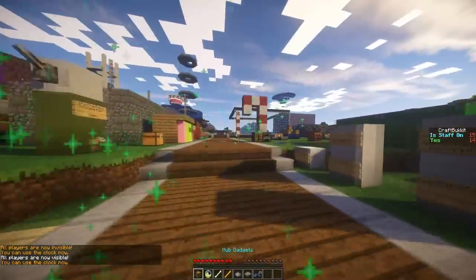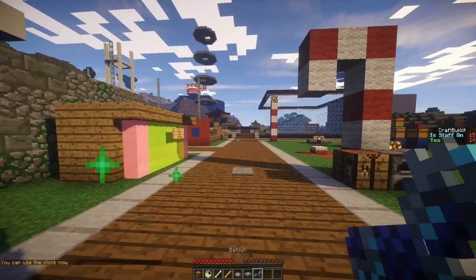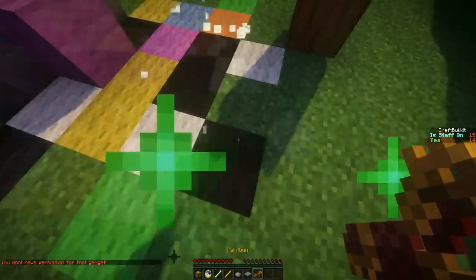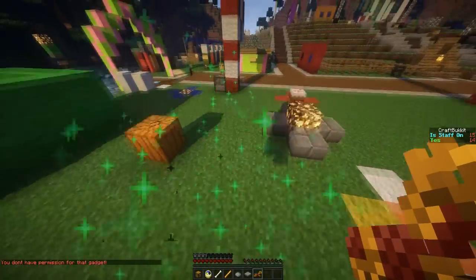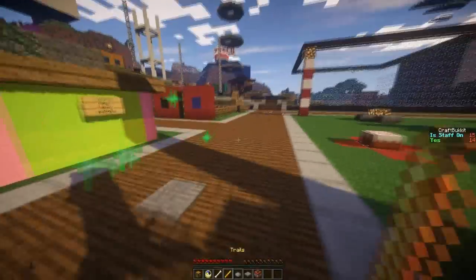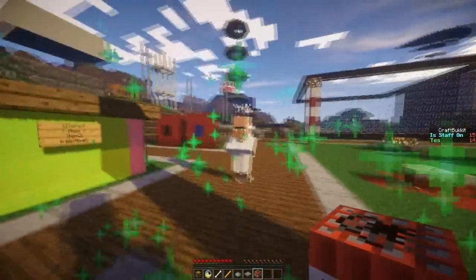Finally, gadgets. You've got the Bat Gun, which fires bats. You have the Paint Gun, which fires paint at the floor — this is only temporary so people can't grief with it, it disappears after a few seconds. You have the Particle Gun, which fires an enderpearl that explodes into particles, and the Magic Bomb, which is a bit strange but spawns a villager and then particles.